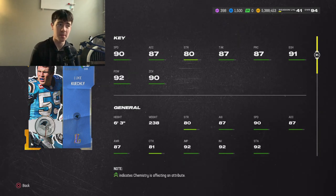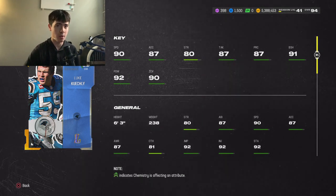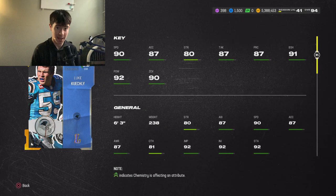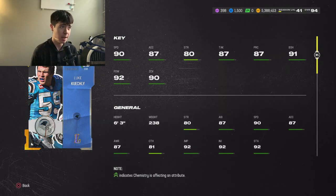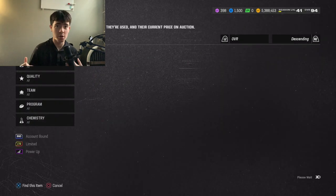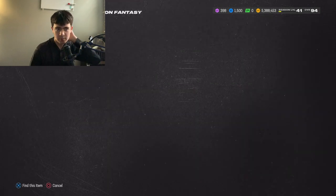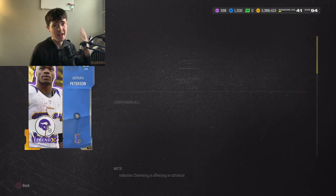This Luke Kuechly card is absolutely insane. I definitely recommend him if you need a middle linebacker — this card is going to be incredible. He's tall, fast, has incredible zone coverage and great hit power. He's a user god, and not to mention, most times on users you don't get that block shedding — 91 block shedding is elite in this game. Luke Kuechly is one of the best overall cards pound for pound.